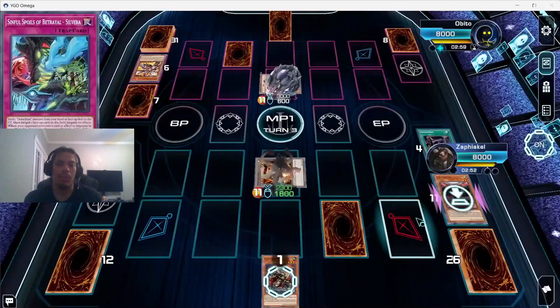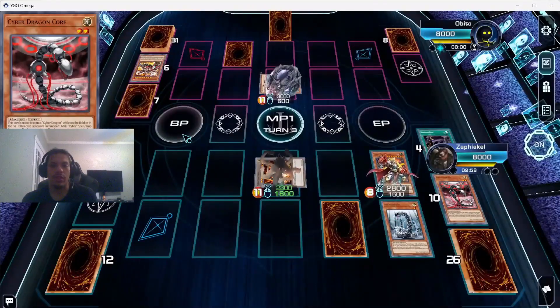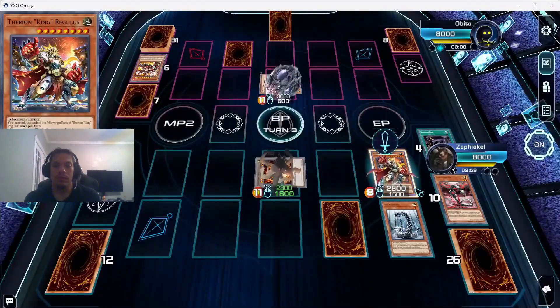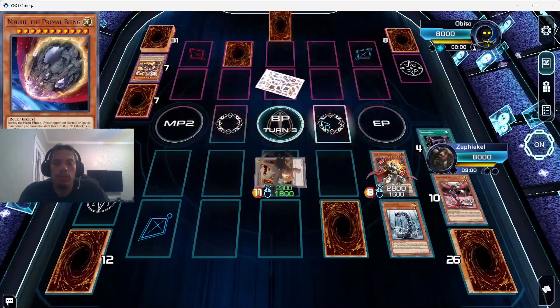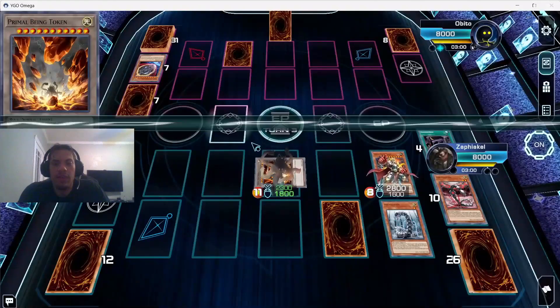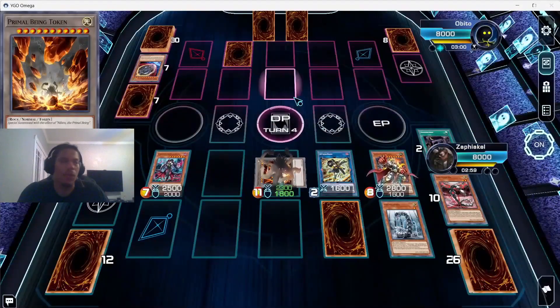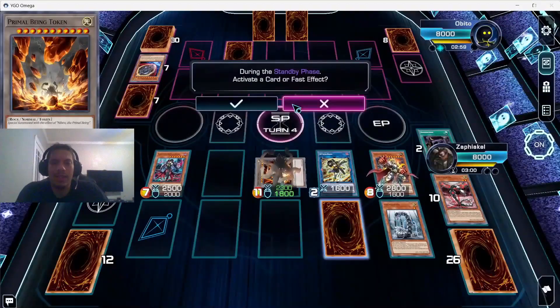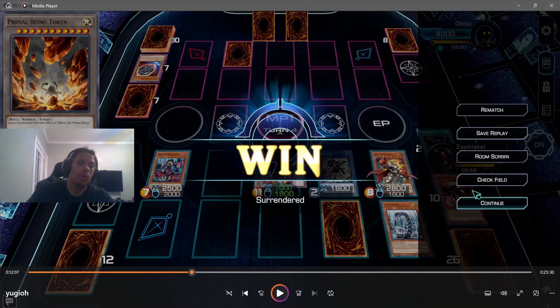He put Nibiru in defense mode, which only has 600 DEF. So now we have an omni-negate, we go to battle phase and punch over Nibiru. We have a pretty beefy token remaining and get two monsters back at the end of turn. SP Little Knight and Diabelstar return — that doesn't count as a special summon so we don't get another search. We had over 8000 ATK on board, so we were looking really good at the end of that turn.